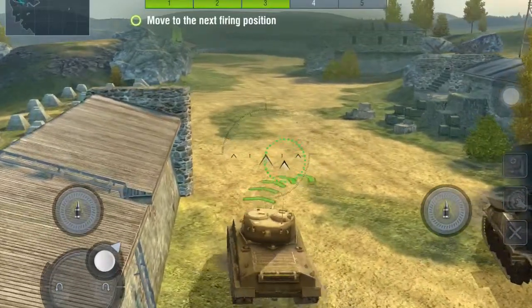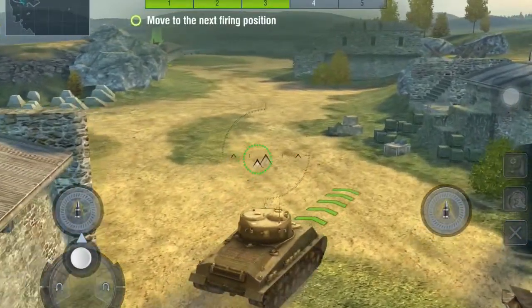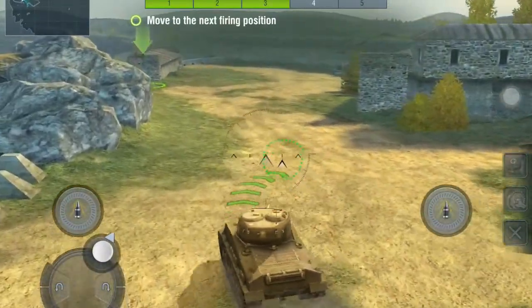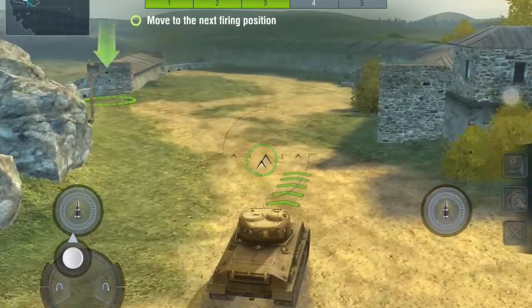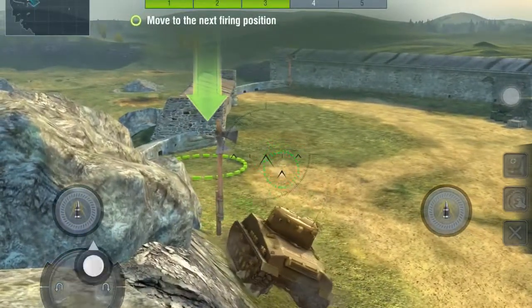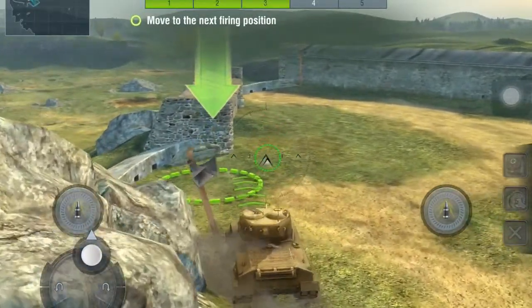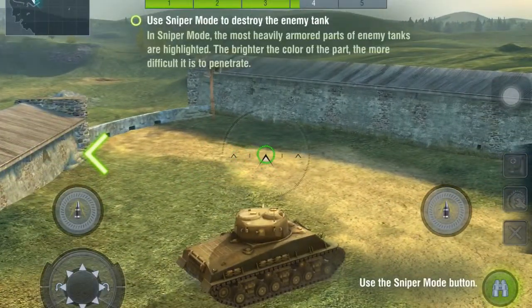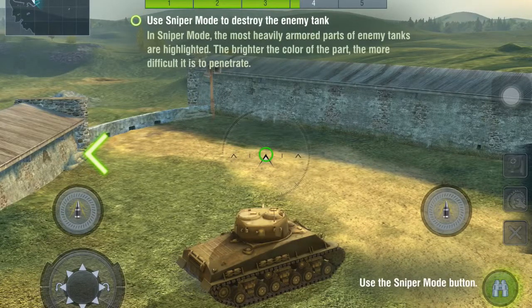All right. Use Sniper Mode to destroy the enemy tank. In Sniper Mode, the most heavily armored parts of the enemy tank are highlighted in the breakdown of the parts — the more difficult to finish it.